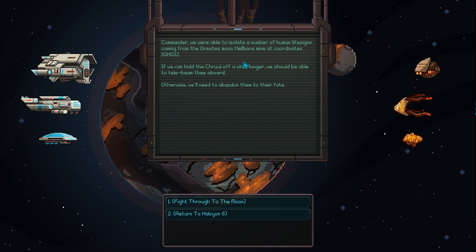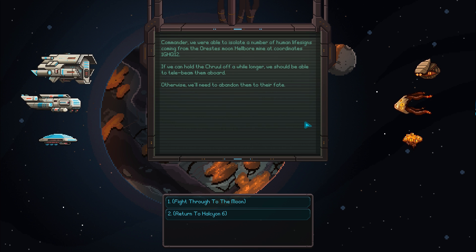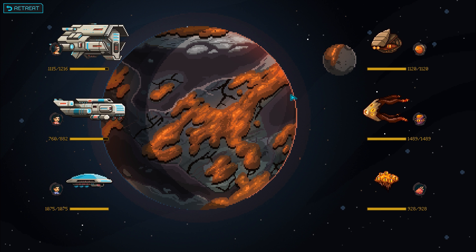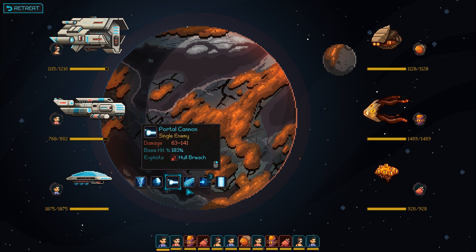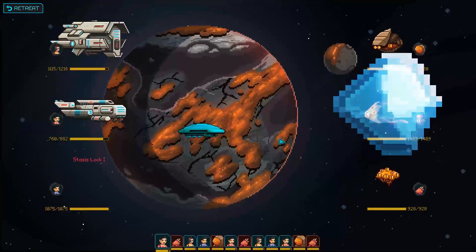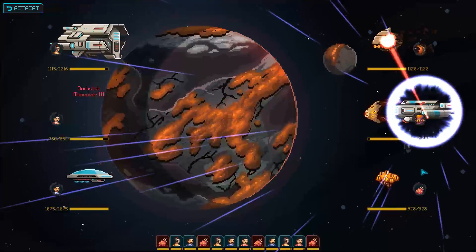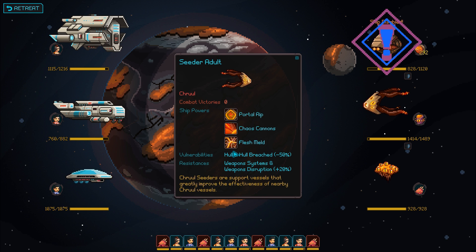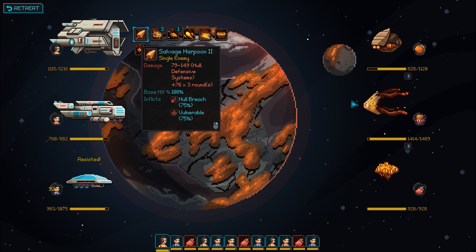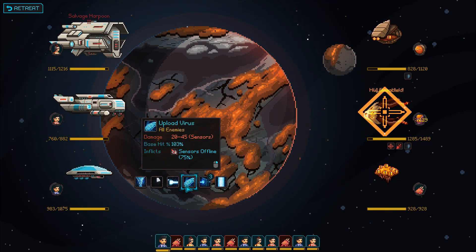Commander, we've isolated a number of human life signs coming from the asterisk moon - the Hellborn Mine at coordinates 1GHQ12. If we can hold off the Cruel for a while longer we should telebeam them aboard, otherwise we'll have to abandon them. Let's fight through to the moon and keep hammering. We're still in great shape. Now is the time to consider using that move. Let's try to disable the ship that worries me most. If we can disable him that'd be perfect. Secondarily, we'd disable the other. We're going to go after the healer first - the Cedar might have a healer move. Yeah, they can do all-allies healing, so we want him to die first. I'm going to try to hold off on that special move - I think we can get through this match without it.